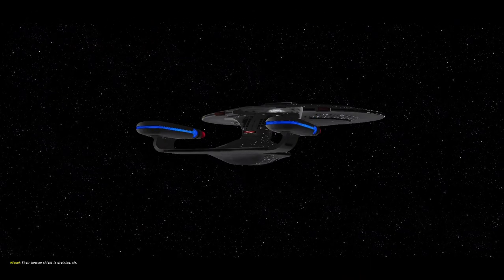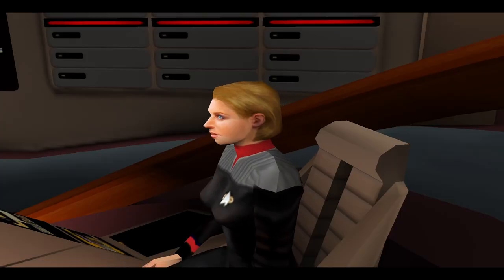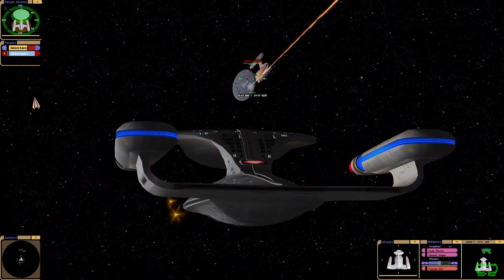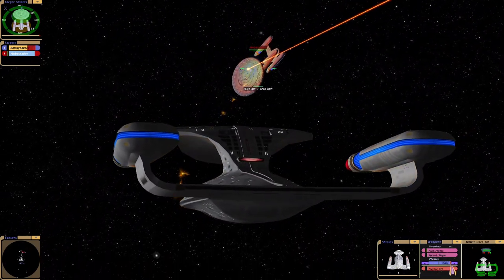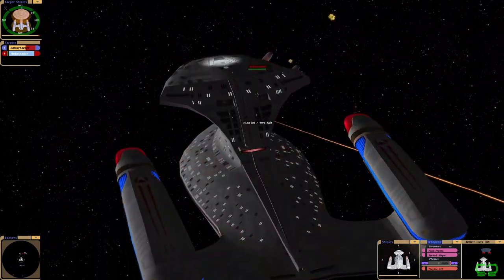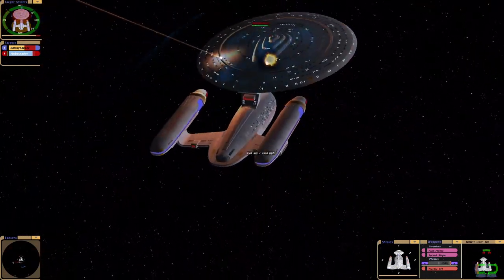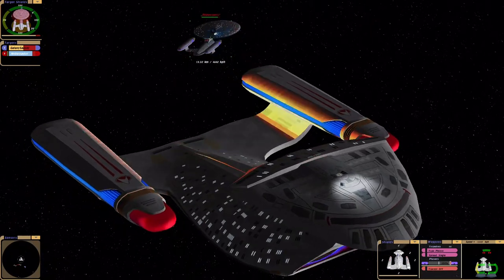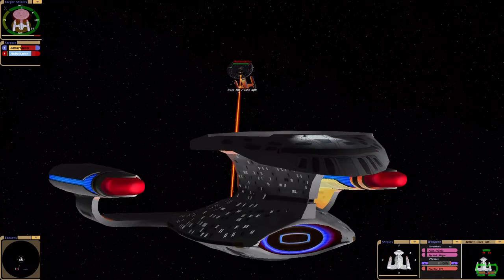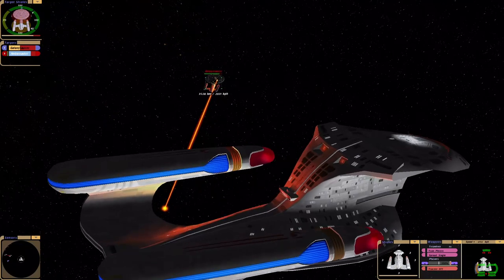I'm going to try separating the ship right from the beginning this time. The Ambassador class looks like it's going through the saucer section. Maybe that's the key — it's distracted fighting the other half of the ship.